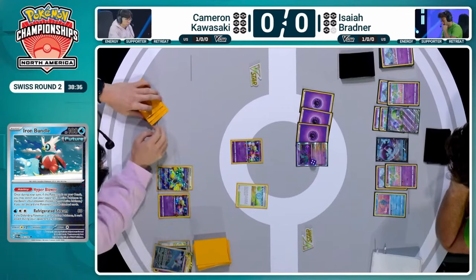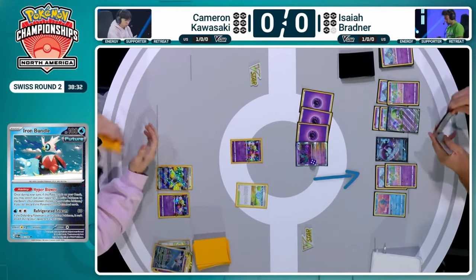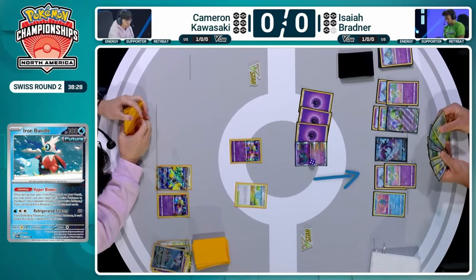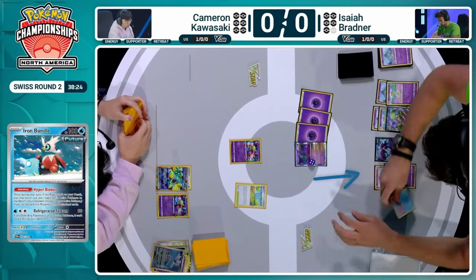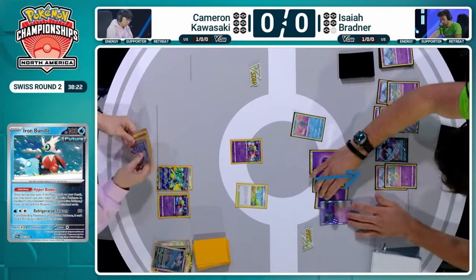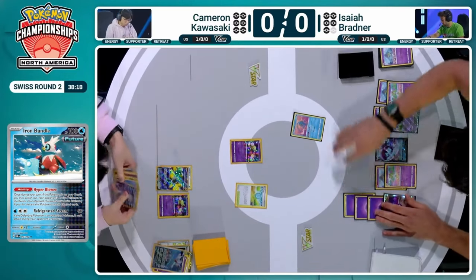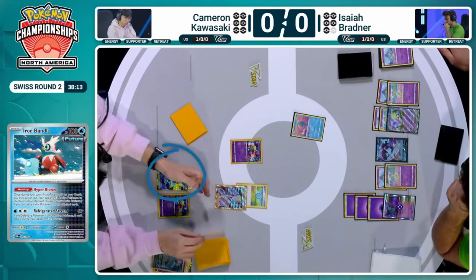Cameron is going to have to use Iron Bundle now to get that Flutter Mane out of the active. Cameron finally finding the two perfect cards — Hyper Blower to activate Flower Selecting, and also a Colress in hand. So we're going to see some form of aggression from Cameron. Isaiah following Manaphy off the list, not wanting to promote the Lumion in case Cameron suddenly runs Iron Hands and takes a three-prize turn.